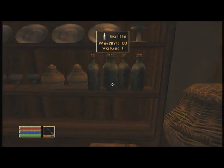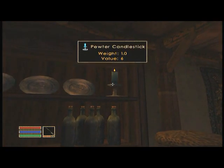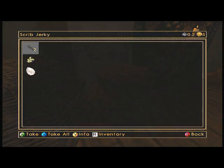You don't need to take these items on the shelves — they're only worth one gold and they'll just weigh you down. These baskets have some more ingredients in them, and then you're ready to go out the door.